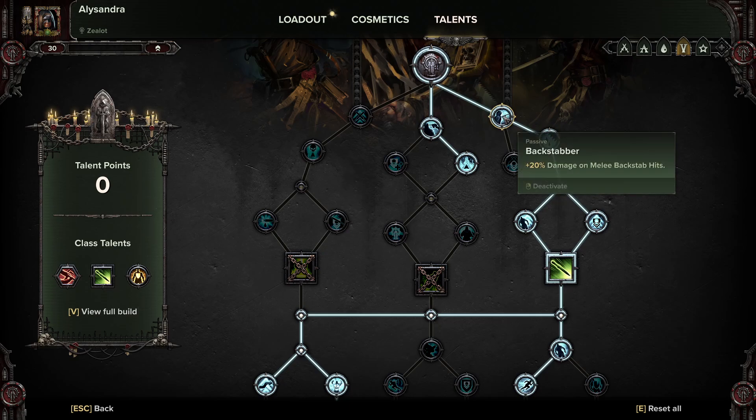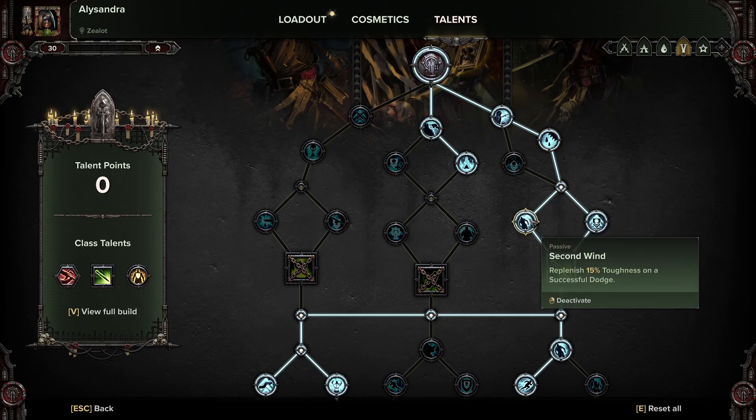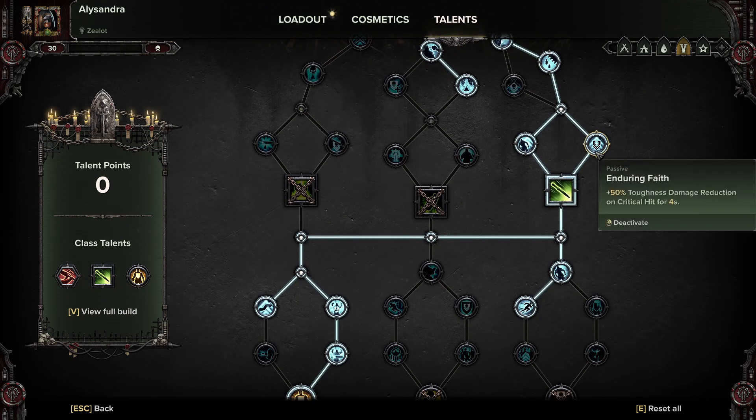Then we're going over to the right for Backstabber, and then Scourge — melee critical hits apply bleed, causing damage every time. We want lots and lots of bleed in this build. Then we grab Second Wind — replenish 15% toughness on a successful dodge. You will be moving continuously and dodging as much as you can. Then Enduring Faith — 50% toughness damage reduction on critical hit for four seconds. Since most hits are going to be critical hits, this procs very often.